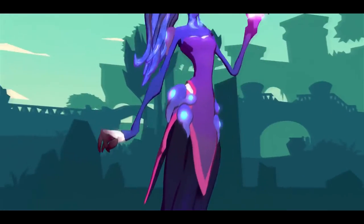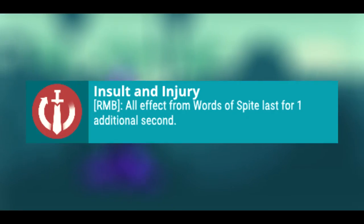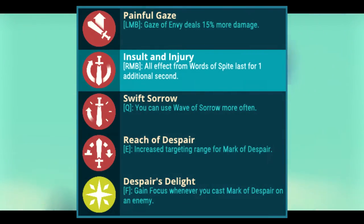The tooltip for Insult and Injury states: All effects from Word of Spite last for one additional second. This is one of your level 5 talents exclusive to Zenobia.